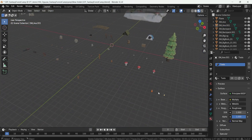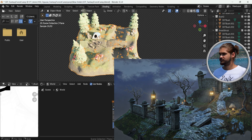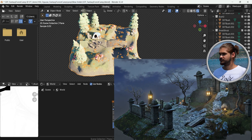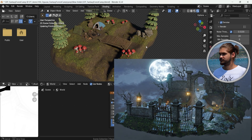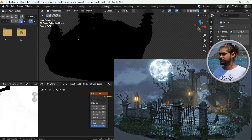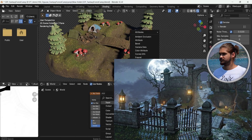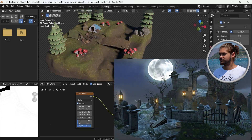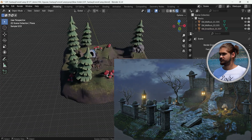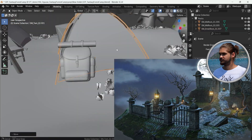This incredible asset pack was created by Ogozan, who previously developed the Stylized Symmetry asset pack — a collection that provided all the necessary elements to construct a haunting yet charming graveyard environment, including coffins, tombstones, and atmospheric candle assets. Now, with the Fantasy Forest Camp pack, Ogozan brings his talents for stylized worldbuilding to a new theme, allowing creators to craft immersive campsite environments with the same level of detail and artistic craftsmanship.